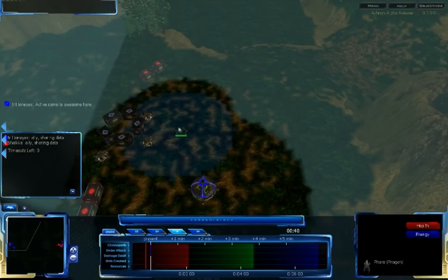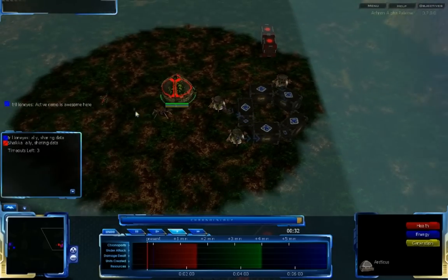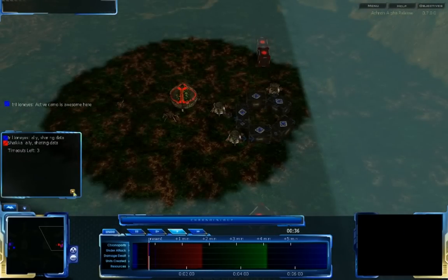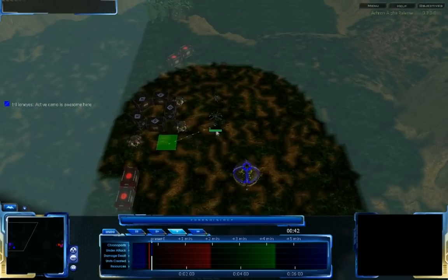Looking back at the early game, it looks like Shalke is acting a bit further in the past than Trillian Eyes, and now they've both gone back. At this point, it looks like both players are probably going to be going for an economic build — it's hard to tell.